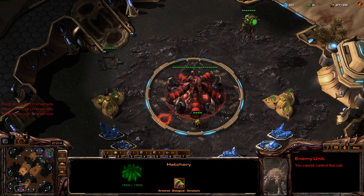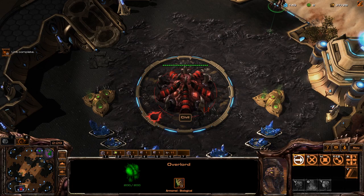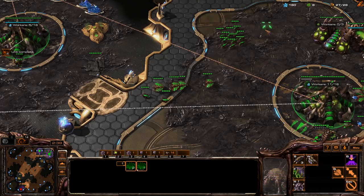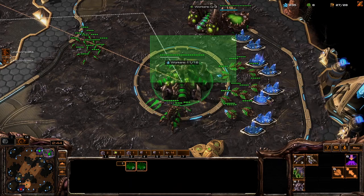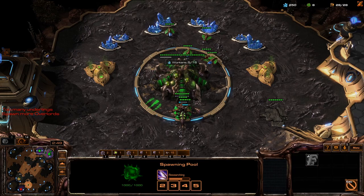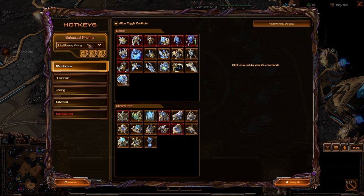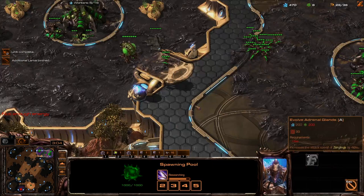He doesn't have any drones here yet — we sent them to the main, but I'm assuming this is standard. Send some of our drones down, actually. And then we're just going to wait for his speed, and then we'll go. Our speed should be done in just two seconds and then we're going.